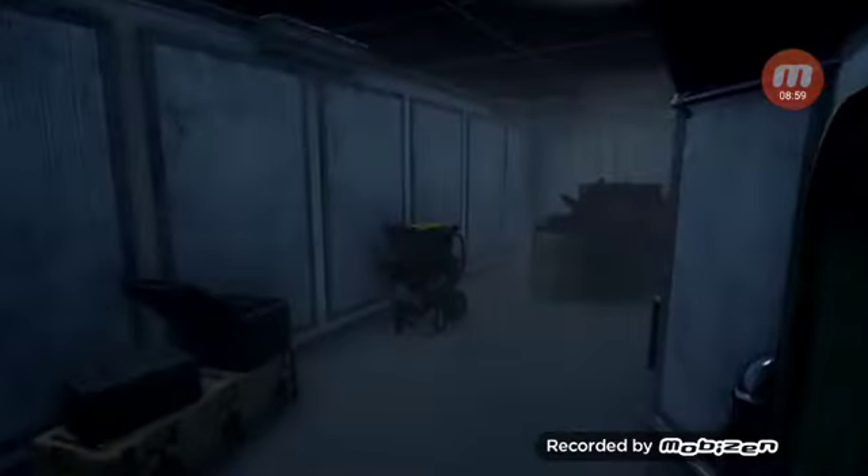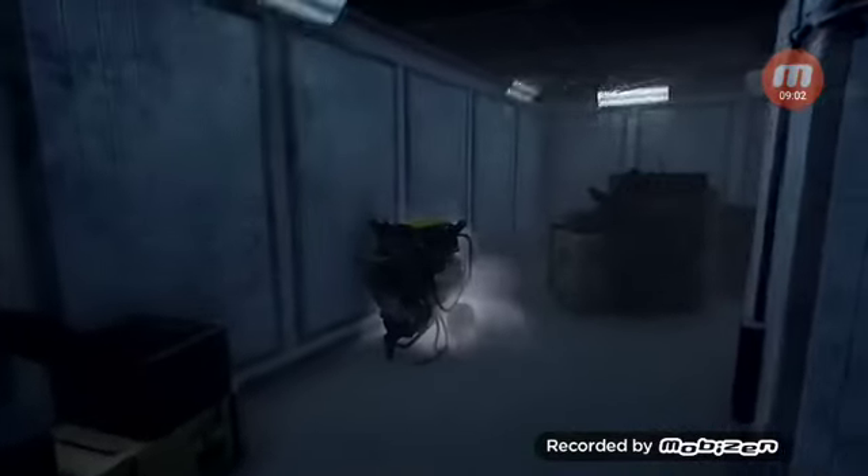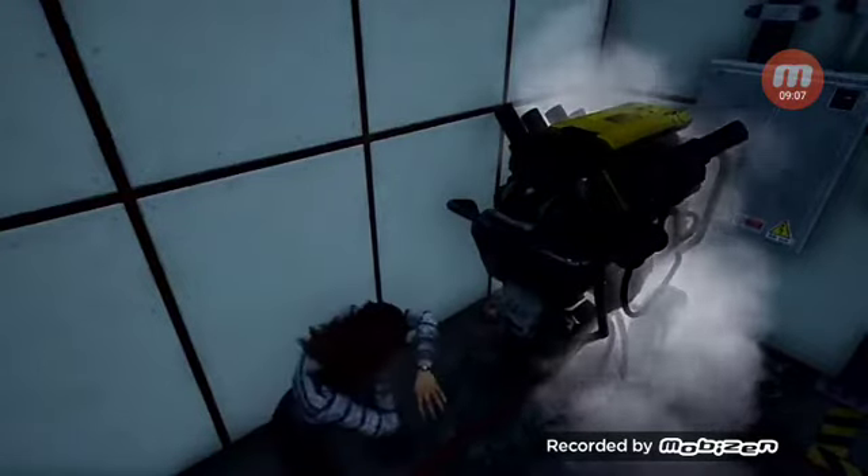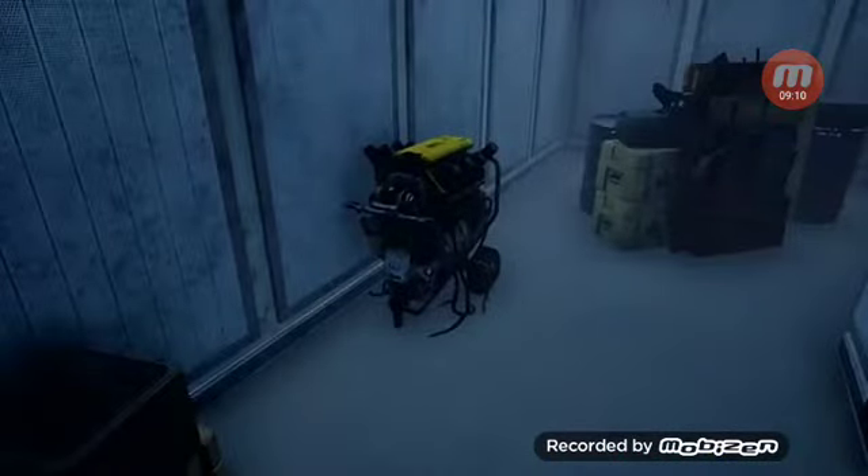Surge - charge the air and weaken generators. Downing a survivor causes nearby generators to surge, placing a regression effect on any generators within range. That perk is great, especially if you want an anti-generator build where you go around and smack a survivor down and then all the generators light up. Or a 'down surprise' build, where you down someone with your M1 attack and then something happens - like someone screams or a generator gets kicked.